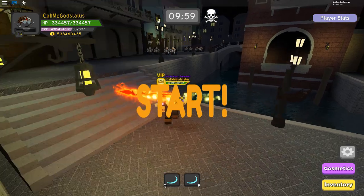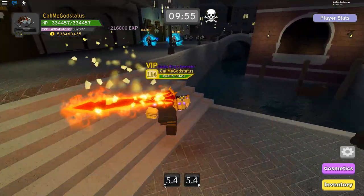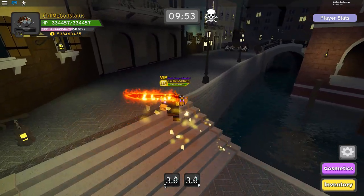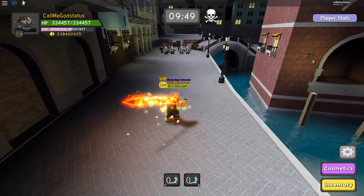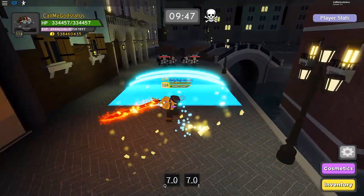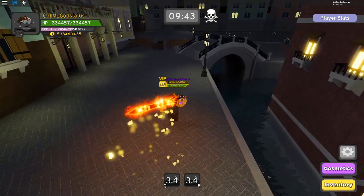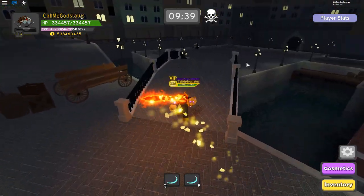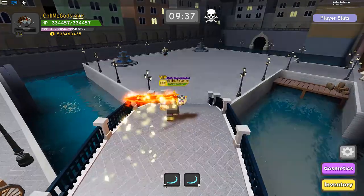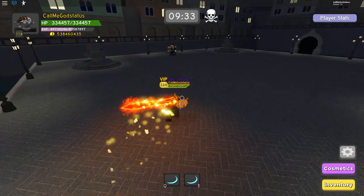All you do is run up, pop your two abilities at the same time, and walk back. By the time the damage registers you're already way out of their attack range and they can't hit you. I understand this isn't the most fun way to do it, but it is the easiest and safest way — lowest chance of dying. With Blade Storm or Vortex there's a much higher chance of actually getting hit.